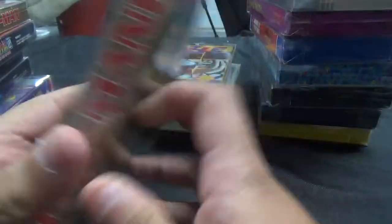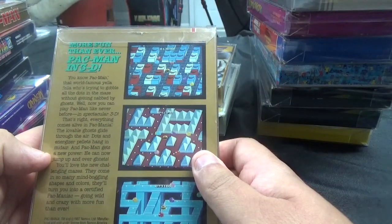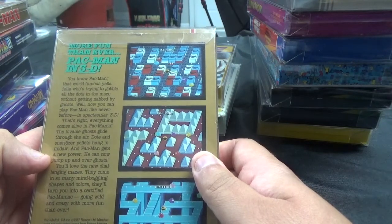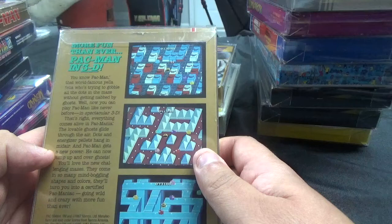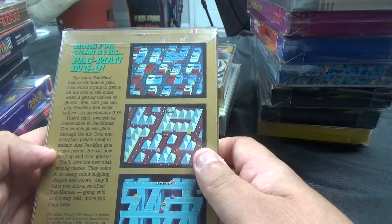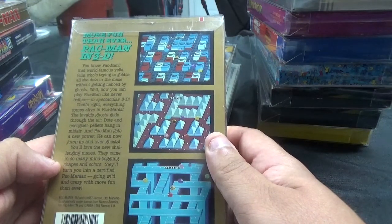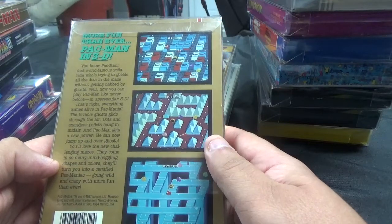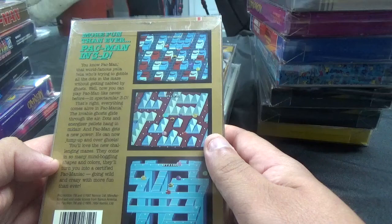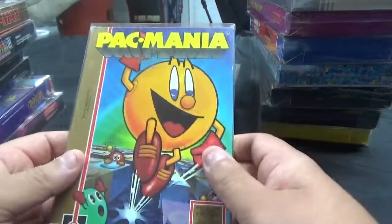And also from Tengen, we have Pac-Mania — more fun than ever, Pac-Man in 3D. Now you can play Pac-Man like never before in spectacular 3D. Everything comes alive in Pac-Mania. The lovable ghosts glide through the air, dots and energizer pellets hang in midair, and Pac-Man gets a new power — he can now jump up and over ghosts. You'll love the new challenging mazes in so many mind-boggling shapes and colors, turning you into a certified Pac-Maniac.